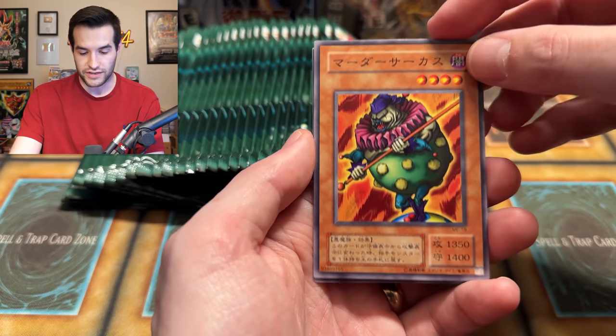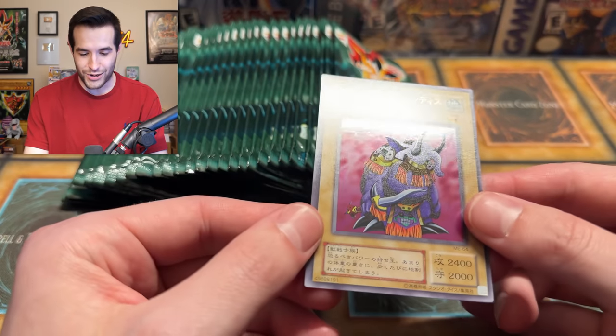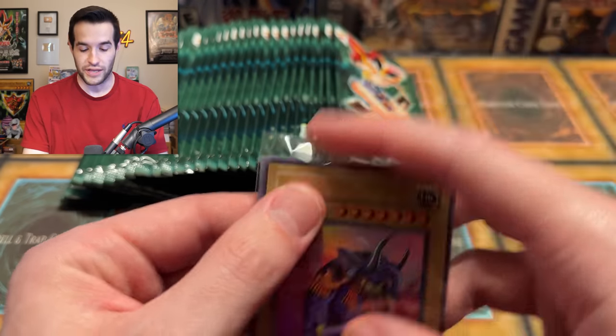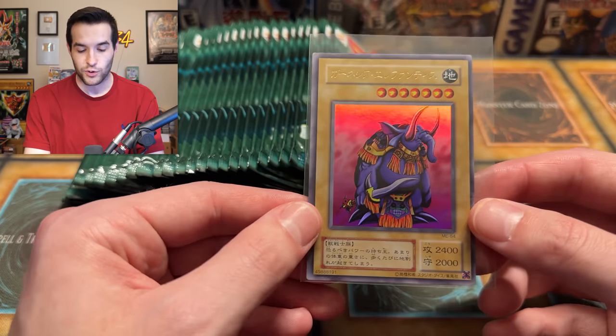An Ultra Rare — Garnicia Elephantus. Probably the least interesting one; this really shouldn't be an Ultra, I don't know why — it should honestly be like a Rare. They do have Rares in this set, though we haven't gotten one yet. Garnicia Elephantus is Ultra Rare. Can you grade these? I don't know if you can grade these — the centering is pretty bad, but I'm assuming you can.